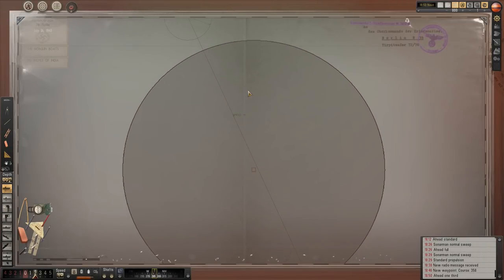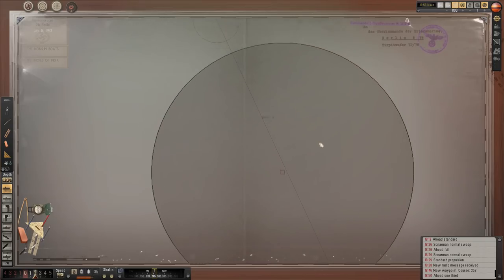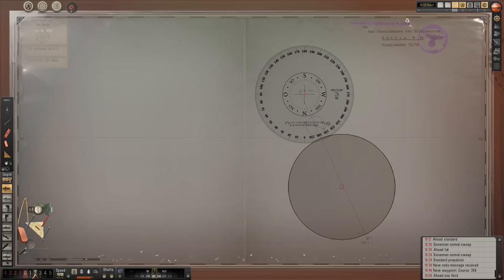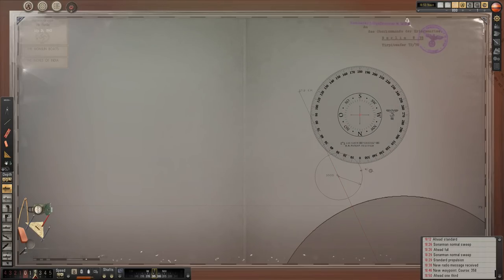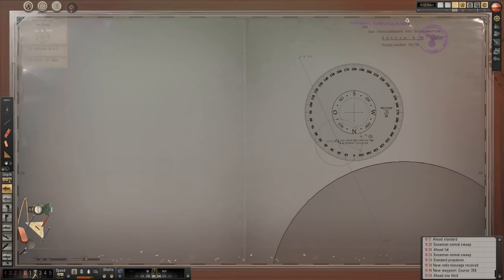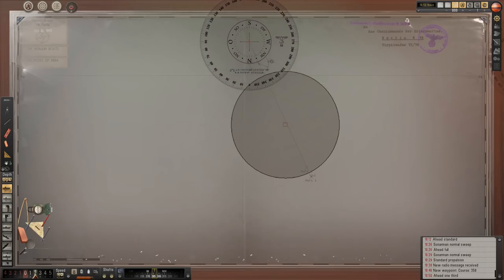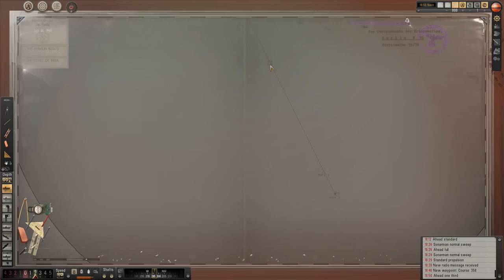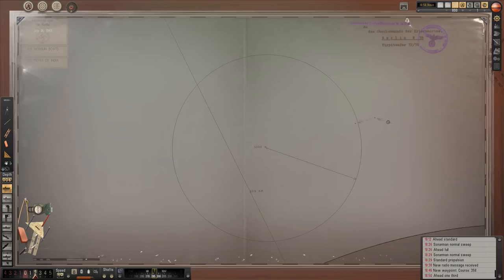Here she is, she's coming up here. We've been plotting — she's gone slightly off where I thought she was going to be. Plotting her course, getting ourselves a rough intercept. Let me just adjust this slightly. It's going to be a bit fiddly, but so it's going about there. Is that right? Spot on. Right, good.